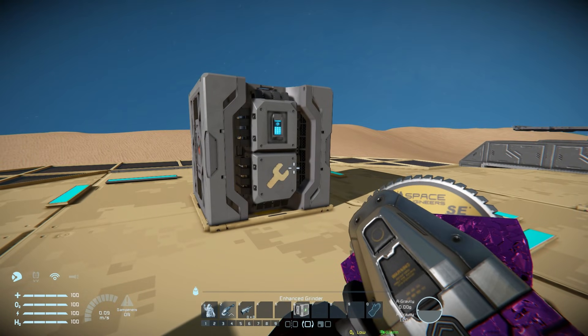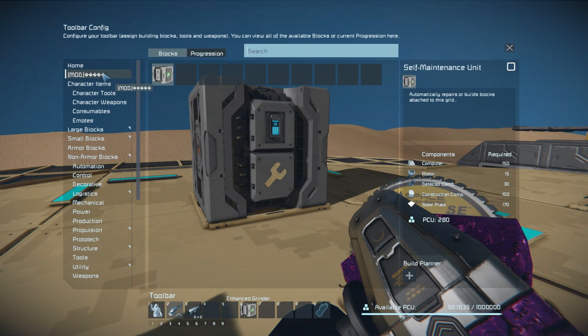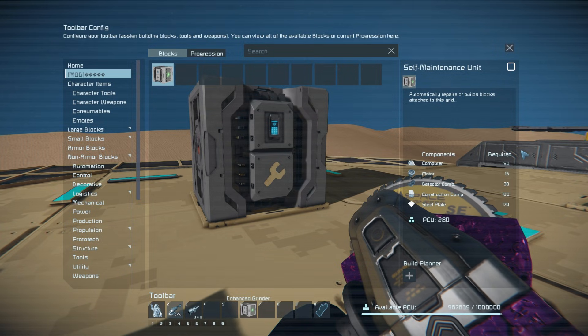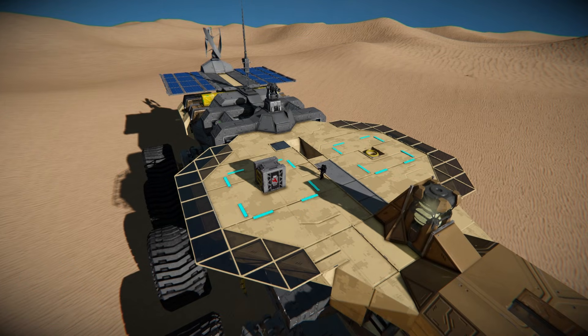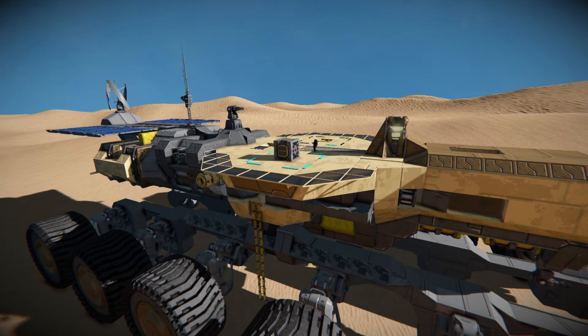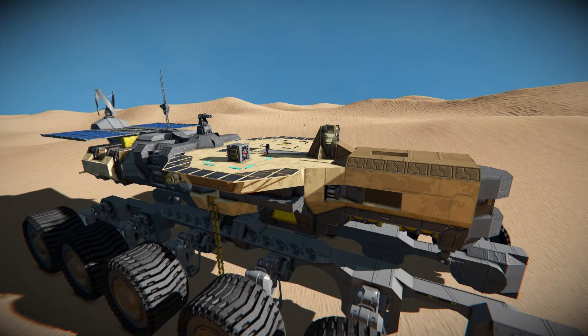Finally, the only thing left to show is the cost of the build. Right at the very top, there is the Self-Maintenance Unit — it uses 150 computers, 30 detector components, 100 construction components, and 170 steel plates. So it's not too bad at the end of the day; it should be quite simple to build very early on in survival mode, which would be very handy as an extra pair of hands, especially if you're playing alone and you've got a very complicated ship. If you've been hit by railgun rounds and don't know what's damaged, just slap down one of these blocks and it'll go repair everything up — especially if you've got a projector projecting everything, that'll make your life a lot more easier and convenient.